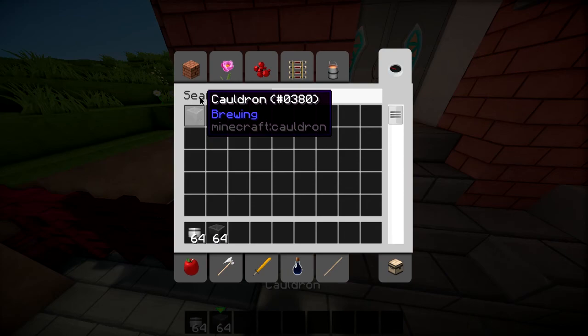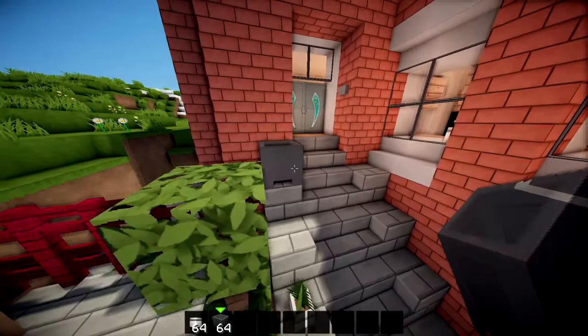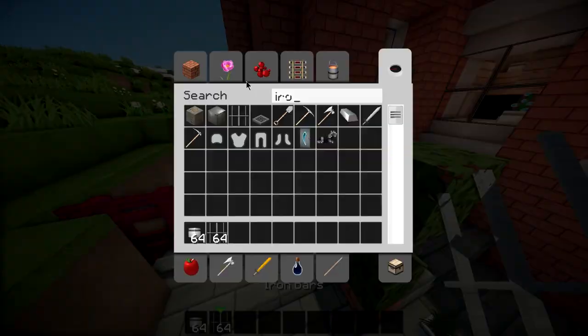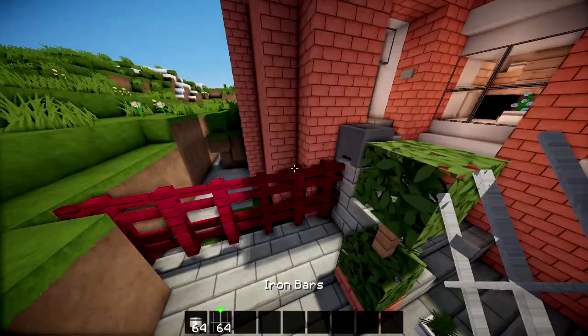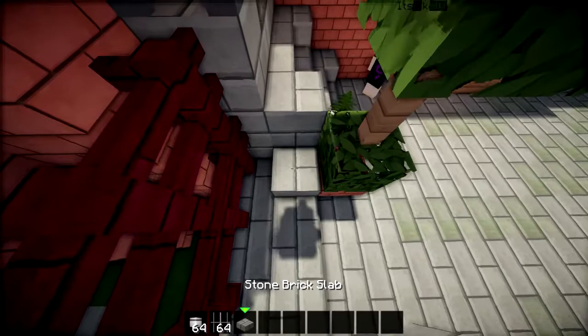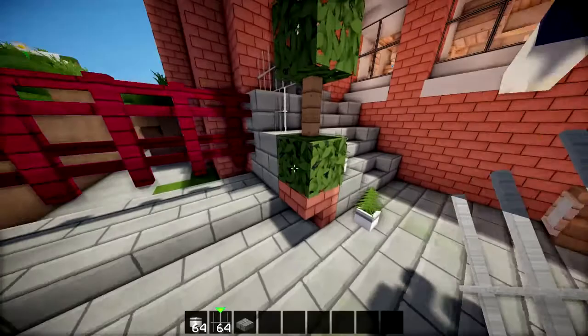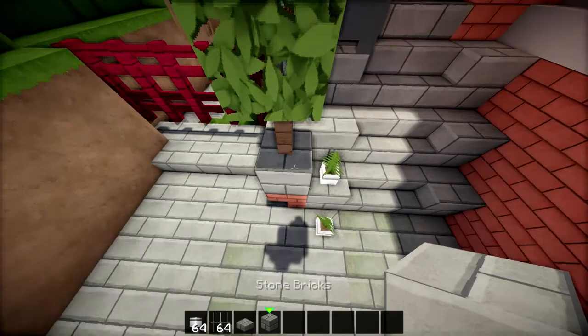We'll use a cauldron for the bin, I think. Somehow we've already got iron bars for the fence, which will run right along here. I think we're gonna have to come out an extra layer for the fence, so Taylor, you'll have to move your bush over.